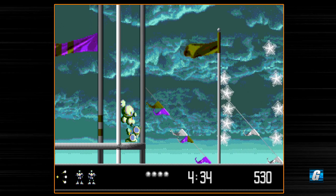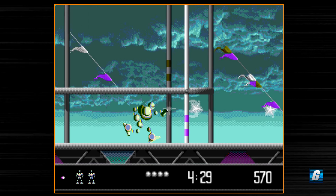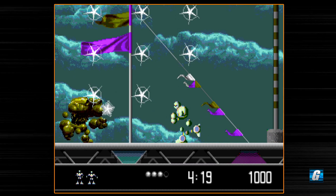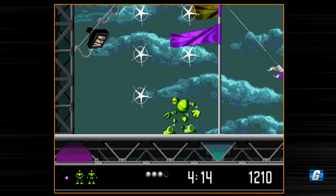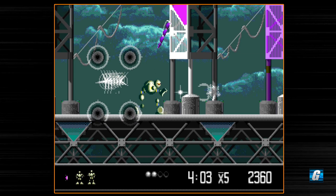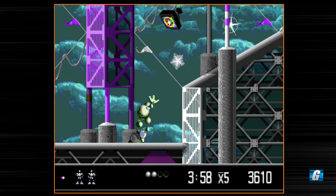These big guys right here take quite a few hits to take out. What I like to do is just get right in front of them and duck — they have a tendency of just shooting straight forward and you can duck under their projectile. I actually got a little too close to that one and took a hit. Also, kind of like in Disney's Aladdin, you can actually end up still hitting enemies just slightly off screen, which will come in handy over the course of this playthrough.